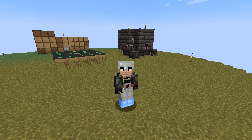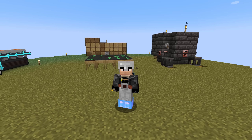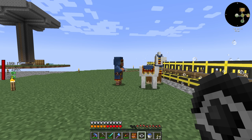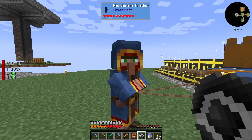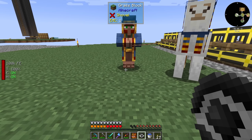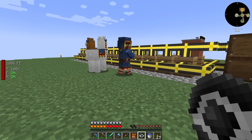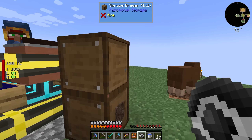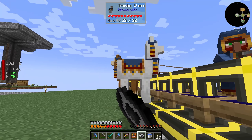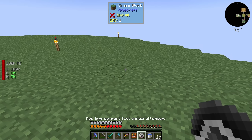Welcome back to another episode of All the Mods 7. We're going to check out if we can capture a wandering trader with a mob imprisonment tool. The answer appears to be no, you cannot do this. No matter how I try and click on this guy, I either don't do anything or I open up his UI. It does not look like I can capture the trader llamas either, but I can grab the sheep.